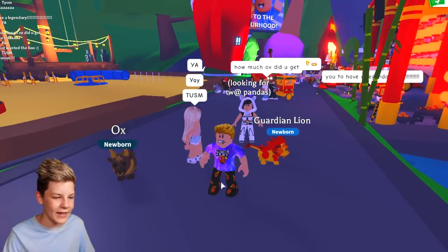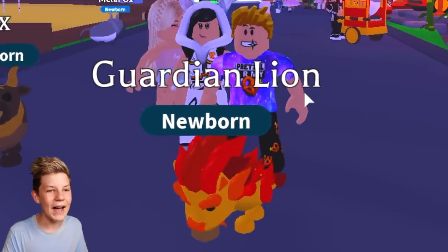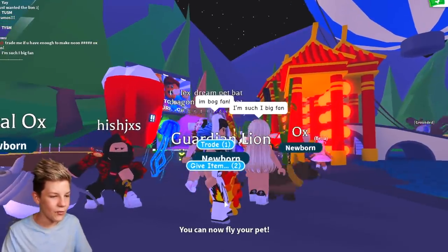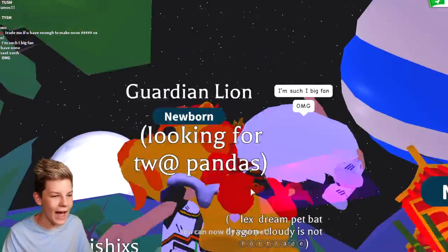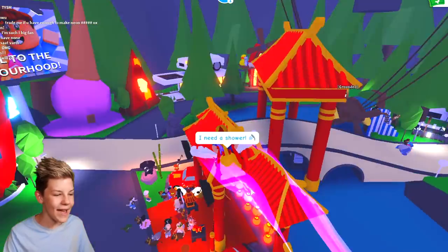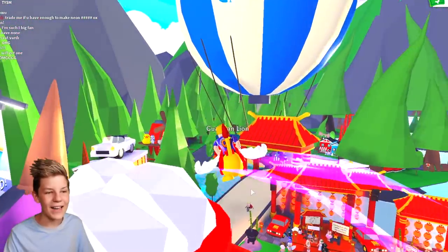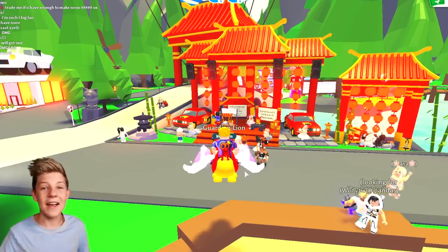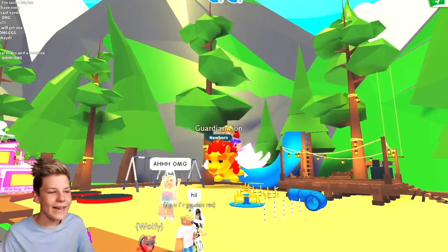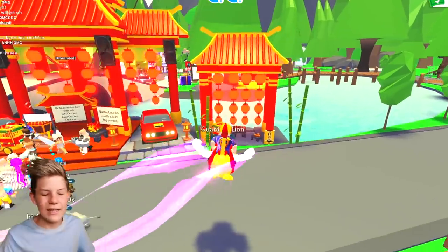Now we need to put a Fly Potion on our Guardian Lion. I've spent so much Robux already, but it's totally worth it because now we have a rideable, flyable Guardian Lion. Let's fly into the skies — this is epic! Can we just take a moment to appreciate how cool this update looks from afar? This is the Pretzel Army's very first ride-fly Guardian Lion. It needs a name — comment down below your ideas because I can't think of one right now. Let's go buy some more stuff.